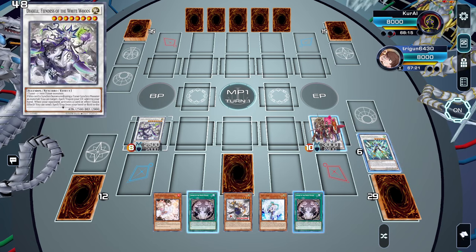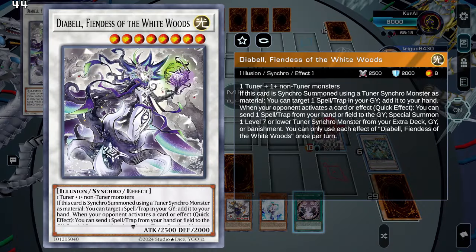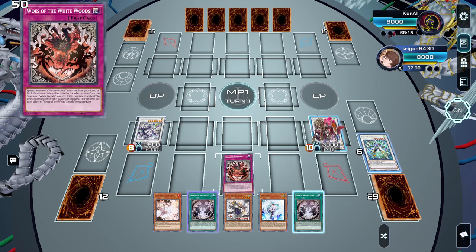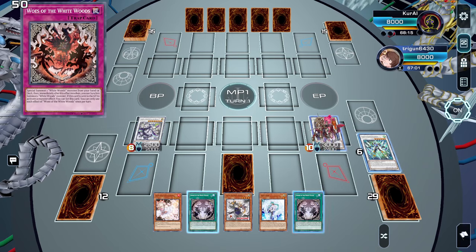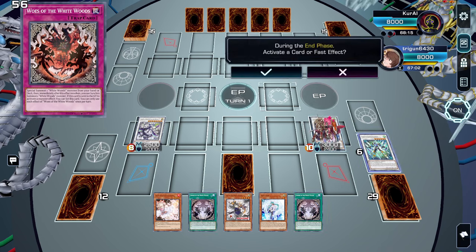This is your usual end board, with five cards in hand. On the opponent's turn, when your opponent activates a card, you can special summon a level seven or lower synchro tuner monster, and you can also special summon a White Woods monster and then synchro summon. Let's see if the AI activates something and we'll show you what the combo does.